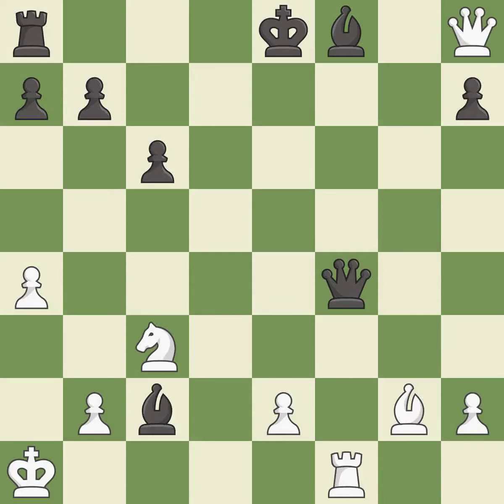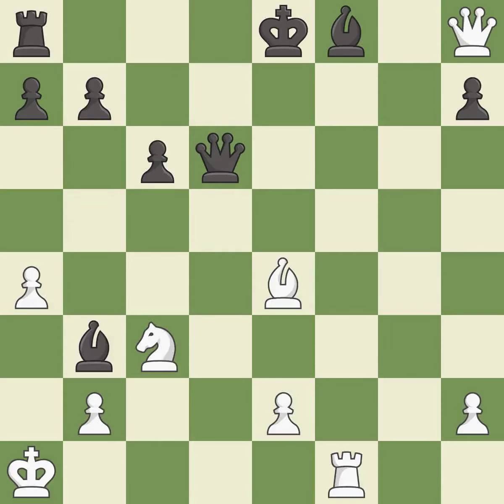This activates a piece and simultaneously wins time by attacking an opposing queen. This is the only move that works. This move puts the queen on a safer square. This offers an equal trade of pieces, and this is the only good move. This move puts the bishop on a safer square.